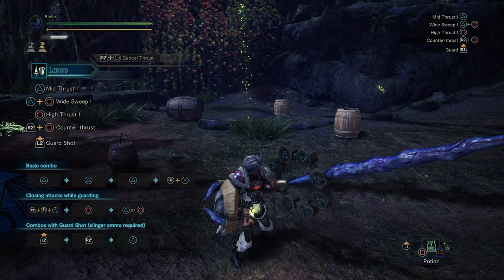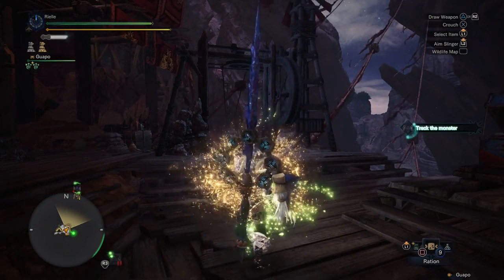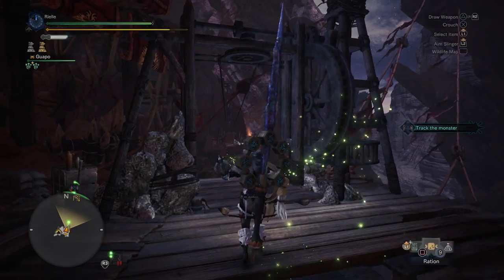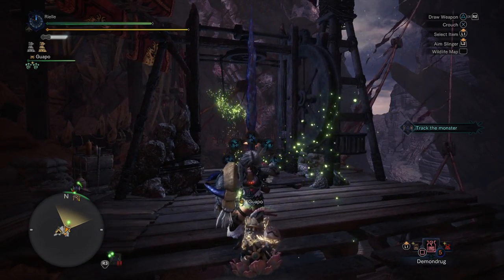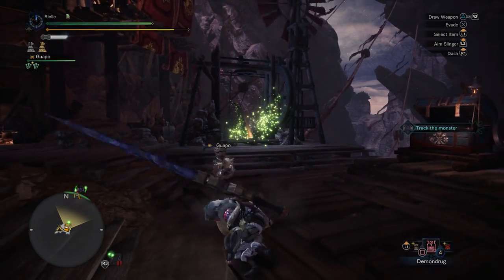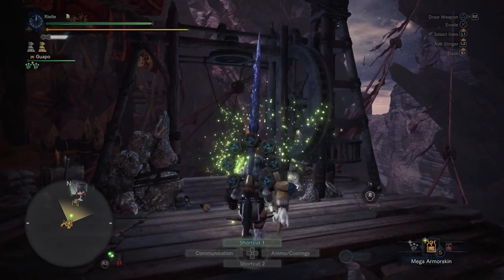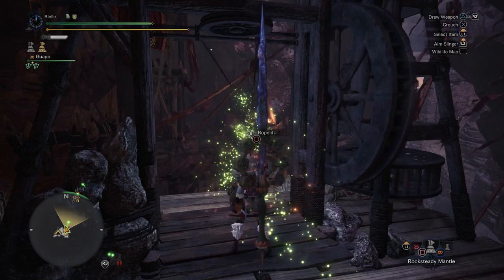Let's go ahead and demonstrate this on a hunt. Here we have a hunt against Nargacuga in the Arena — not a speedrun, we're just messing around with different types of Guard. I just took a Demon Drug and my raw attack power is now 593.